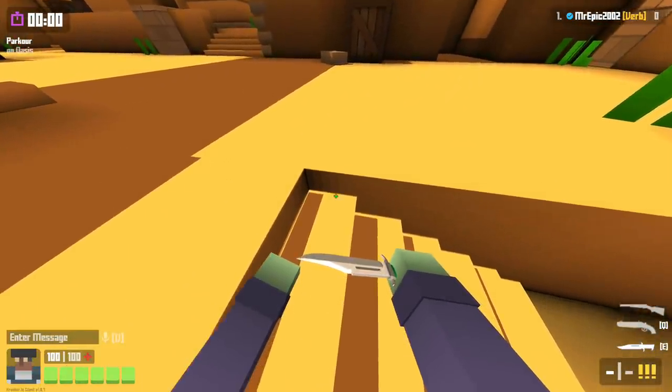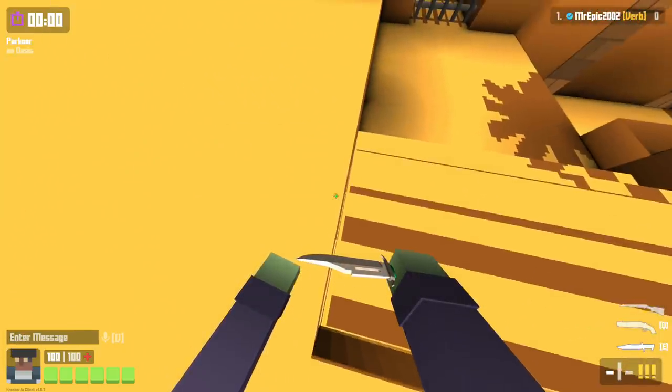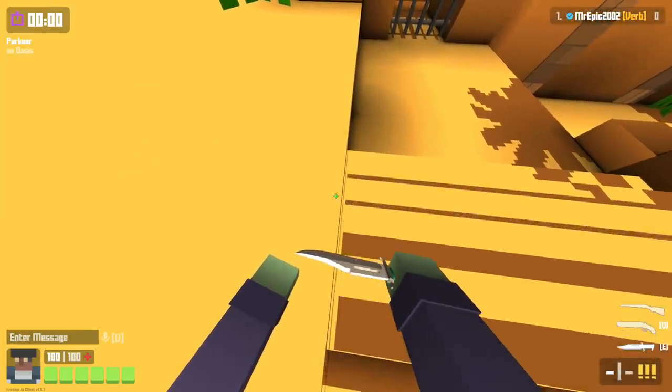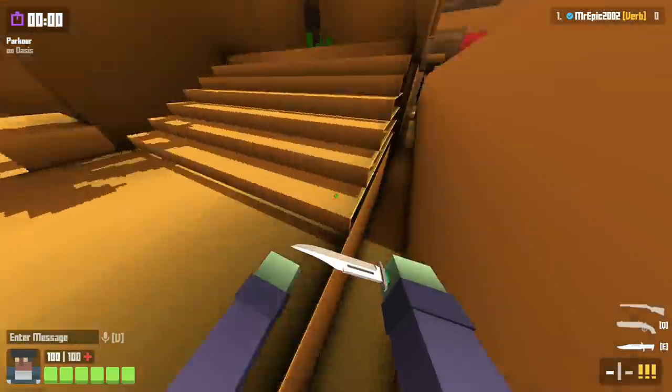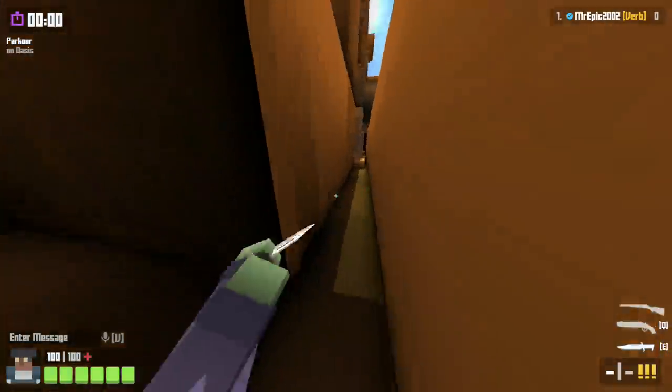So again, go onto the second from the top stair, and then right on top of the wall — you kind of want to go down with it. As you can see, I'm halfway between the wall and the stairs. And yeah, you can get underneath the map doing that. It's pretty cool.